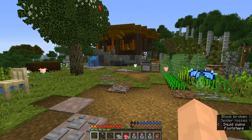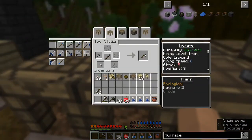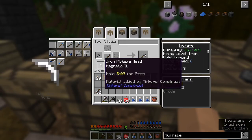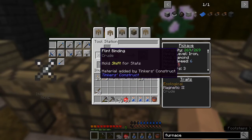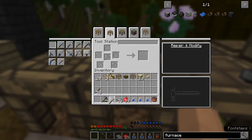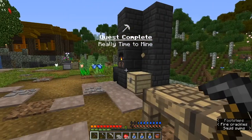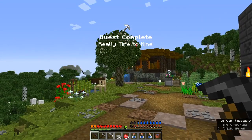Last episode, we were working on putting together our iron pick. We were working on putting together an iron ingot, but what we really needed to be doing was working on this pick. Last thing you saw me do is I poured the head for the pickaxe. I went ahead and made a flint binding and a wooden tool handle. That will get us the ores that we need, which we're going to go looking for here in just a few minutes.